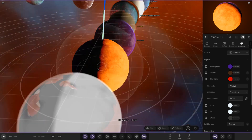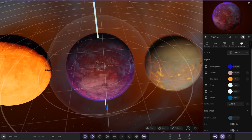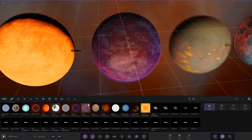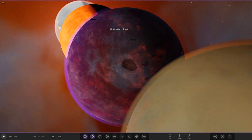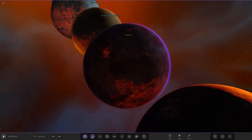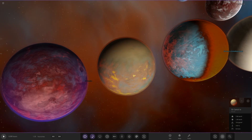Next up we have Vlad de Zeus's one — a purpley shade on it looking pretty cool. You can see some very hot areas on it as well, looking very dangerous indeed.